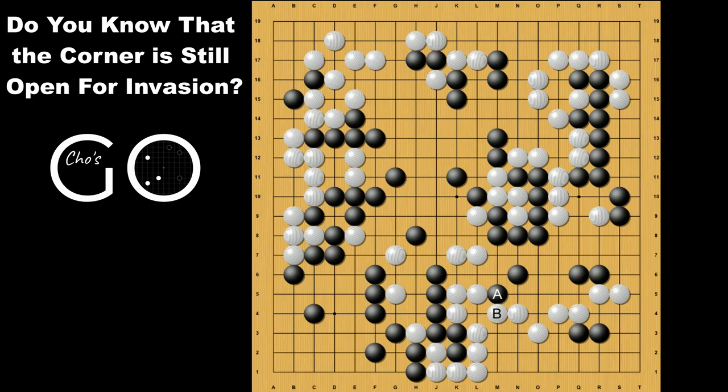Let's check the wrong answer first. This diagonal move might be the first instinct, but it doesn't work for Black like this. This sequence for White to kill Black is really useful to learn, because this kind of shape occurs all the time. Back here, let's check the real answer. That is this knight move. Interesting, right?